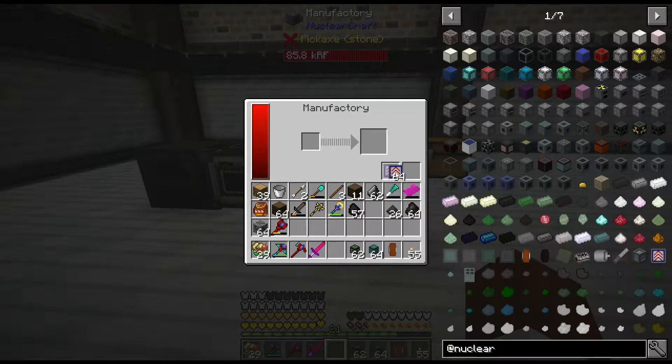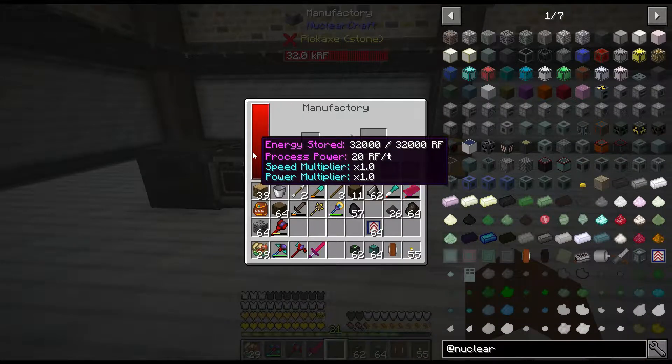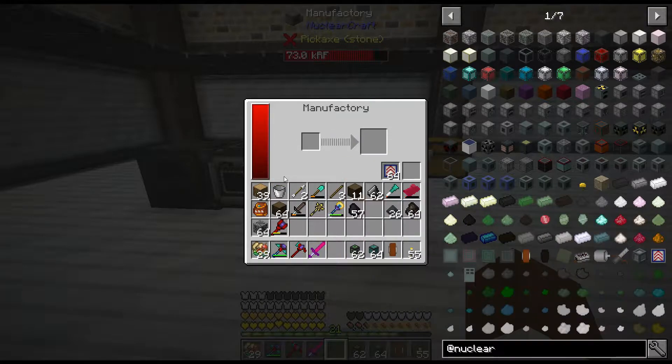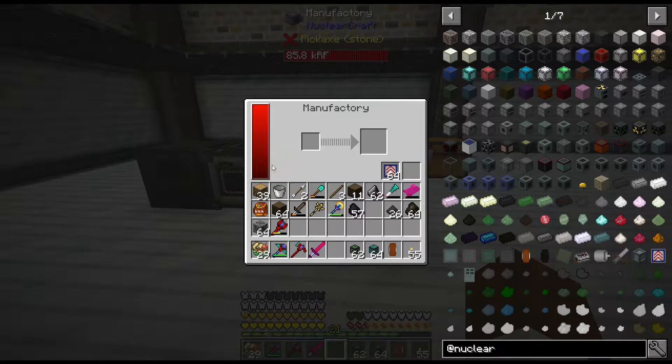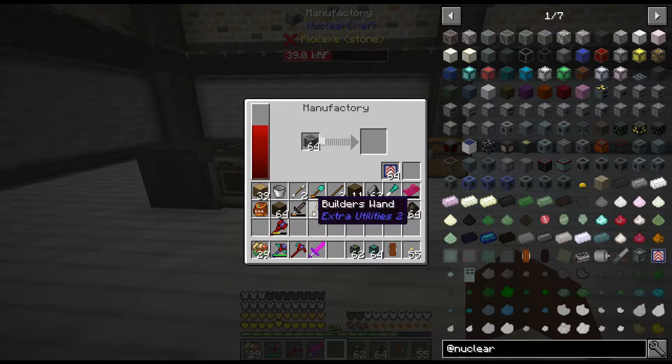If you look, this takes 20 RF per tick, but the speed increases linearly while the power usage increases quadratically. So at full speed upgrades we're at 42,900 RF per tick — holy crap, this better be fast. I drop some thorium in — yeah that's fast — but I can't give it enough power. Let me take some of those speed upgrades out. All right, that's pretty fast, let's keep going.